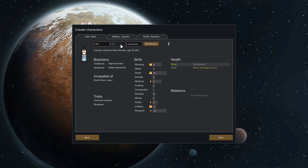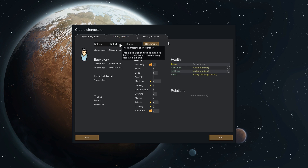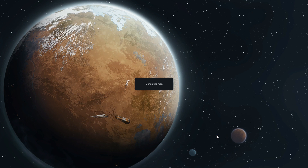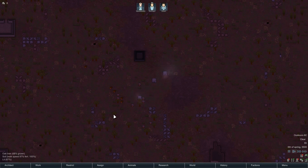Let's choose our colonists — let's call her Spooky, this one Nathan, this one Evil Hair because seriously look at it, and we've got an assassin, let's call them Spooky Assassin. Actually let's go with Shoo-it. And we've landed!